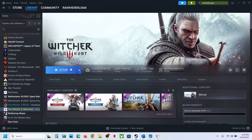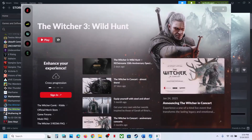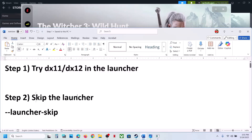Launch the game launcher. Go to the launcher and you will see the game. Click on the game icon and then click on the gear icon. Once you click on the gear icon you will see DX12 and DX11 options. You can try DX11 first, and if that does not work, you can try DirectX 12 and check which one works for you.